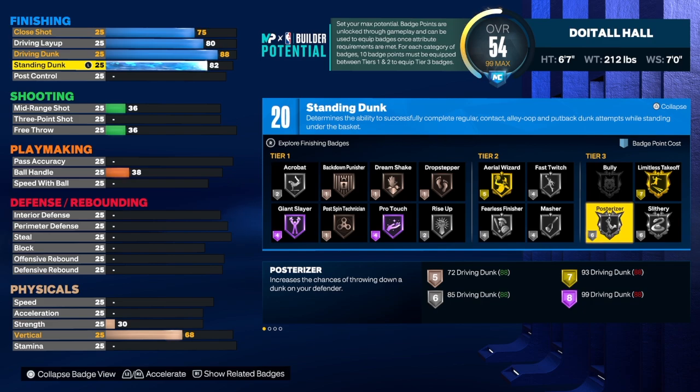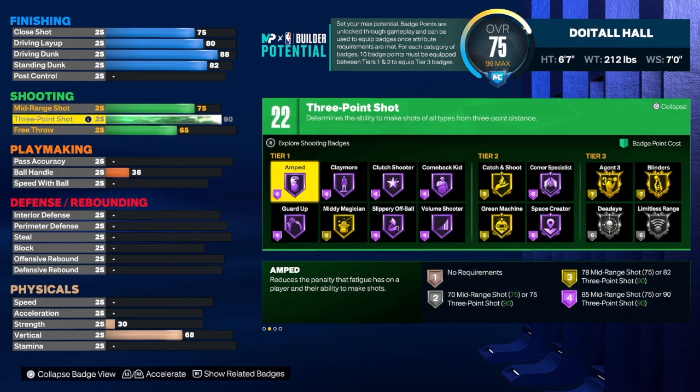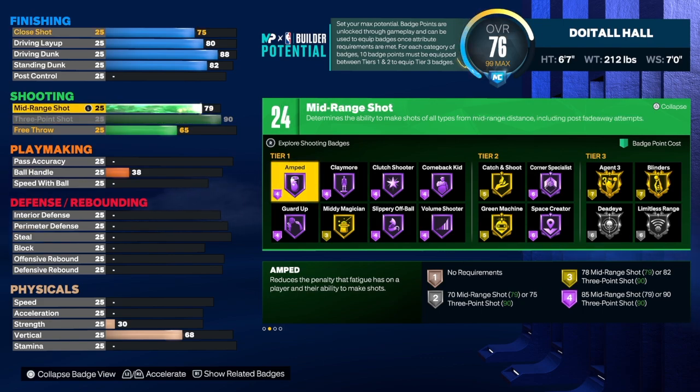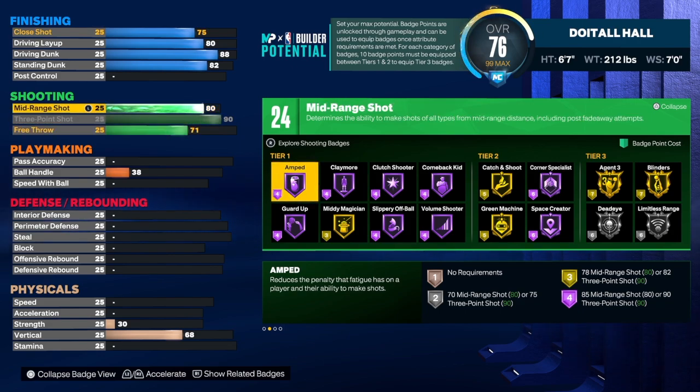We'll need to add a few more finishing badges to this build. Now let's get to the shooting — this build does have a 93 three-point shot. I told you guys I would give you a 93 three-point shot and we do have it. For the mid-range shot we have an 80, and the free throw is a 71. As you can see we do get 24 shooting badges. This is a real life sharpshooter — this build can shoot the lights out, you won't have any problem shooting.